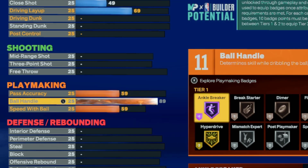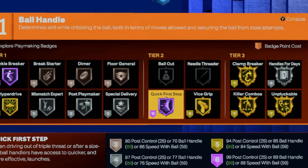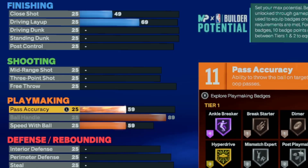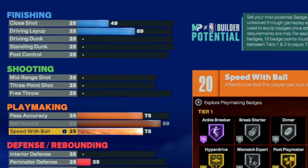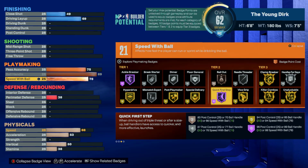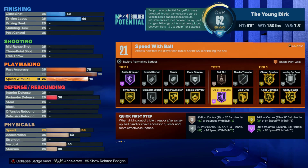For ball handle we're going 89 — we get quick first step on Hall of Fame, which is huge. We're going with 75 pass accuracy to get the LeBron passing style, and 78 speed with ball. If you didn't watch my video on the truth about speed with ball: speed with ball only takes effect after your first four steps, which is why we're not maxing out at 80.